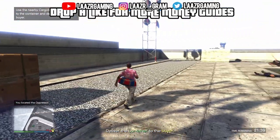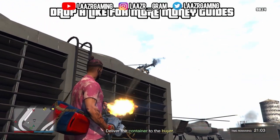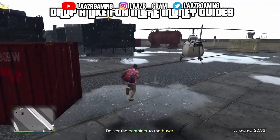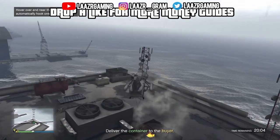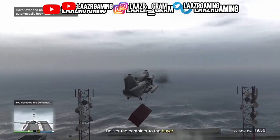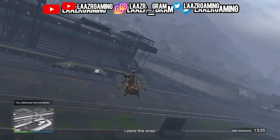Before you jump in the cargo bob to collect the container, I'd suggest taking out the enemies in the helicopters first, as they are quite active in GTA Online nowadays. Rockstar have definitely upped the NPC levels, fire rate, and accuracy — I've seen a lot of players struggling with NPCs recently. For safekeeping, take out the helicopters first, then jump in the cargo bob, pick up the container, and simply drop it off to a buyer. That's the mission done.